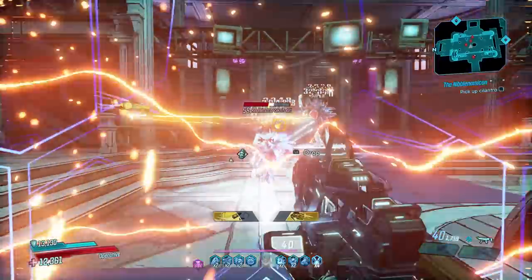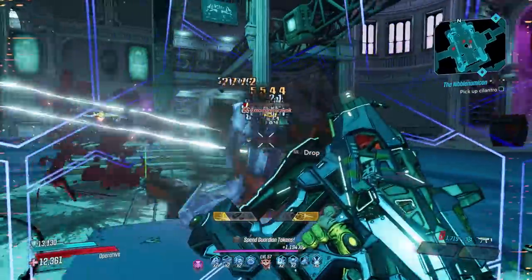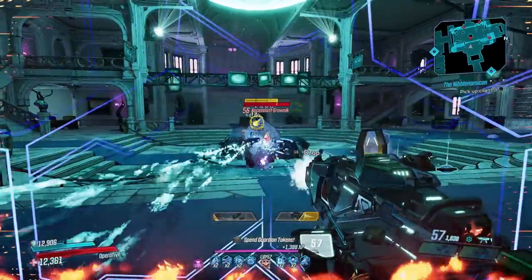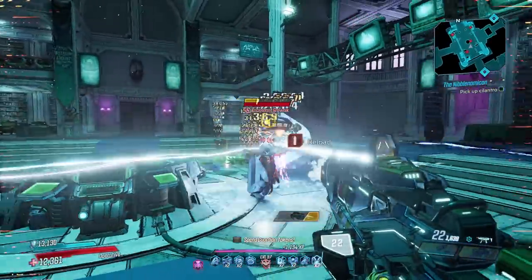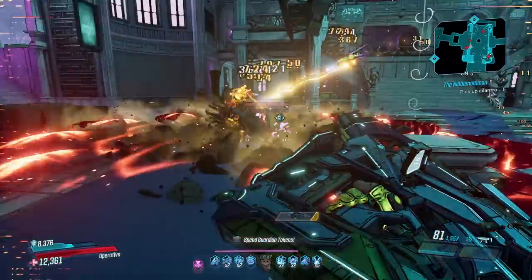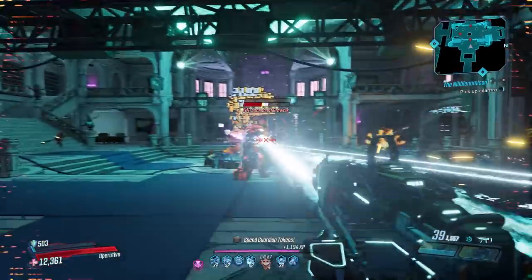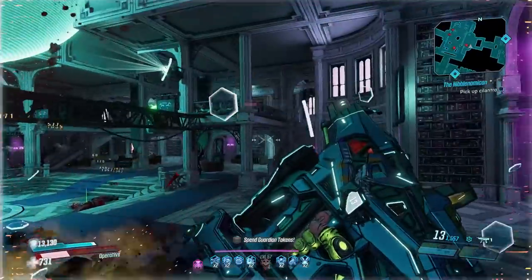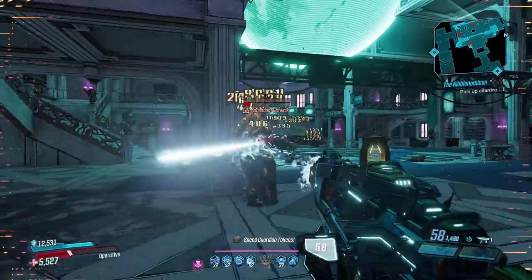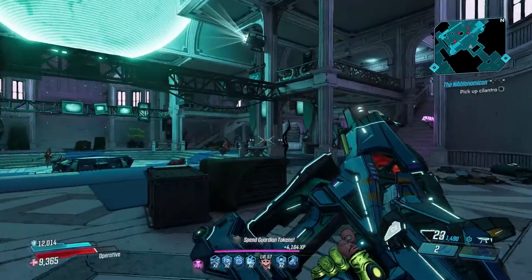Hey, what's going on people, it's SGZ here from the Spartan Game Zone. In this video I'll be showing you 10 legendaries that you must have at level 57. These legendaries are the start of any great build and I'll be telling you why they're so good as well as letting you know where you can get them. The game has changed a lot over the last month so if you're just coming back or just getting started, you can be sure these guns are amongst the best in the game and will serve you very well in any in-game builds.